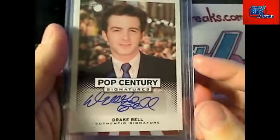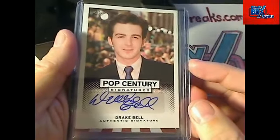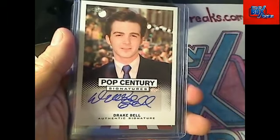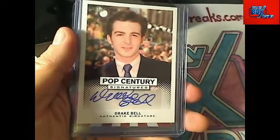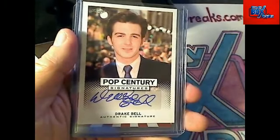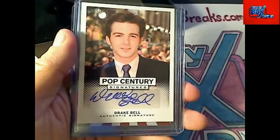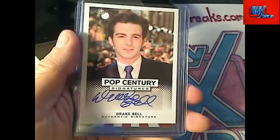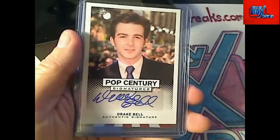First up is Drake Bell — I guess this is the kid from Drake and Josh. I think somebody told me last time they have some kind of TV show. This is the letter B, and that is Robert G. Robert G, you just got five points in fantasy breaks — coming out to you.